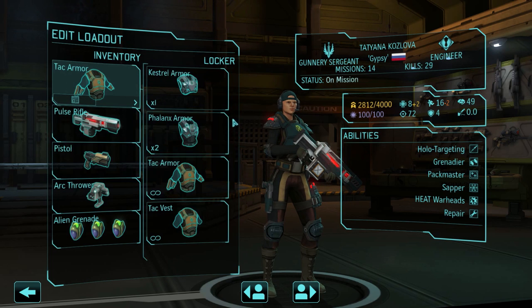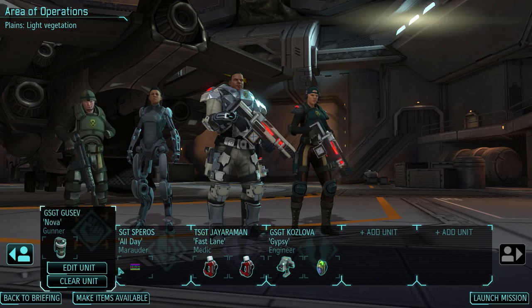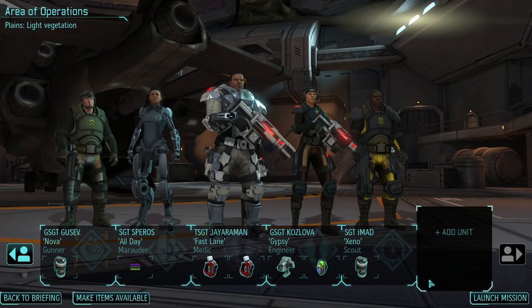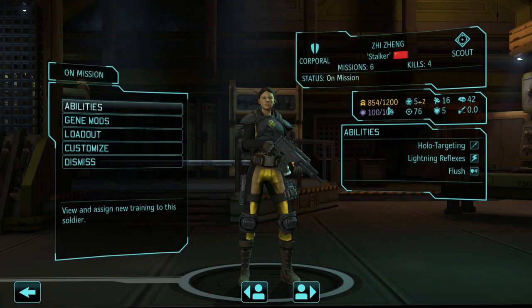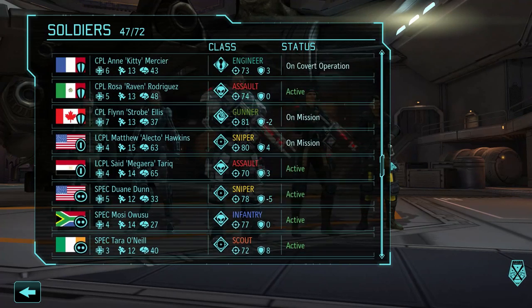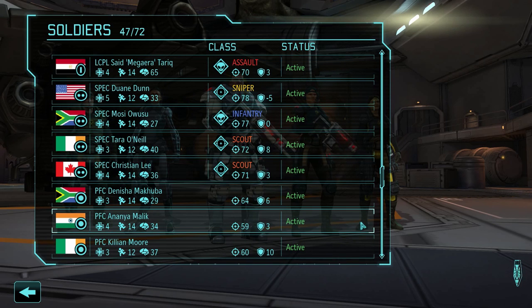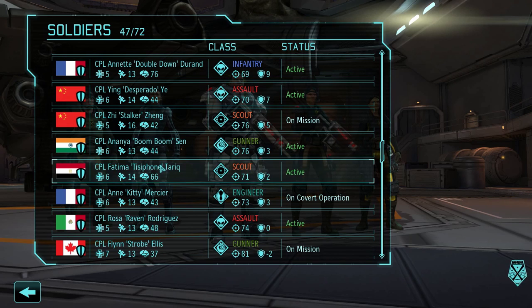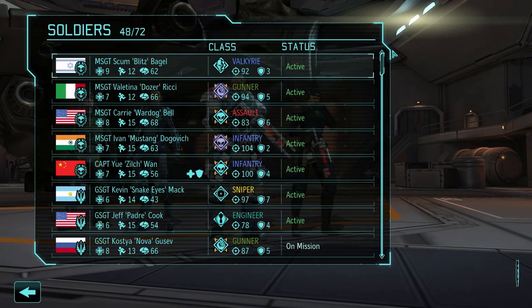Pulse rifle and arc thrower - she'll still have three grenades, that's nice. I need to make items available first. We still need a scout - maybe someone close to a promotion. This dude has 17 mobility but isn't very close. Specialist scouts have pretty bad stats - 6 hit points, 21 aim. These two are the last resort when I run out of scouts. I'll just bring the dude with 17 mobility.